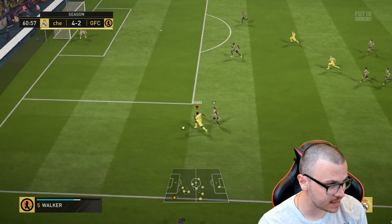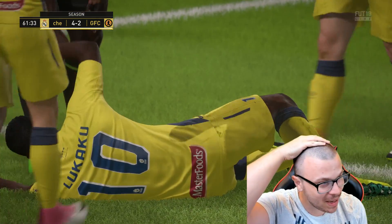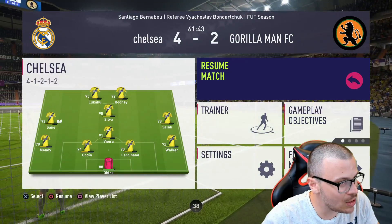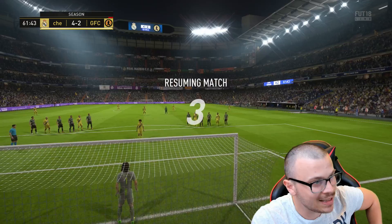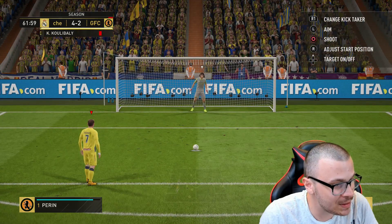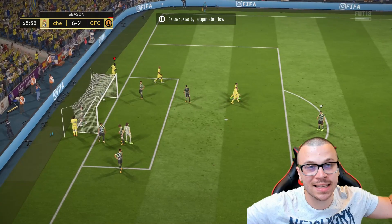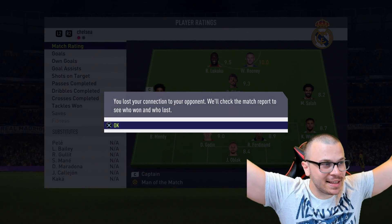Look at Lukaku — such a beast, super fast and strong! He earns a penalty and a red card for the opposition. Not sure why we got the PK but he pushed past the defender with no problems — Lukaku is an incredible beast. Rooney has 98 penalty attribute, so of course I use him — he sends it into the top right. 5-2. Lukaku then wins a header, a monster in the air — no one can stop him. 6-2, and as expected, the opponent rage quits.